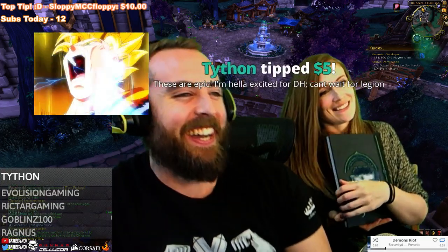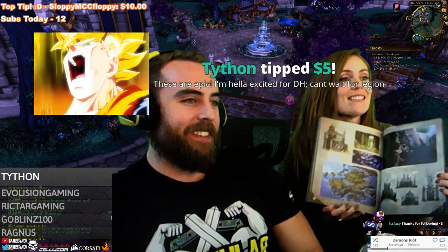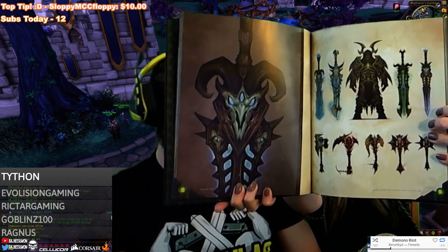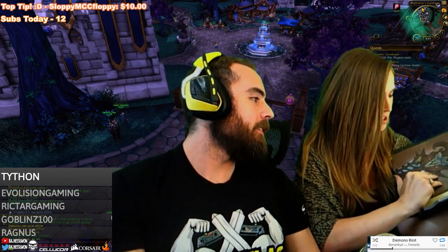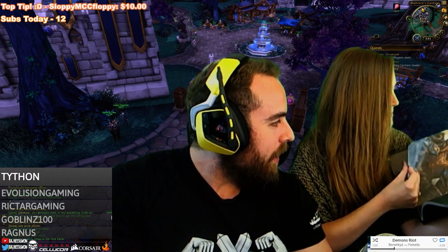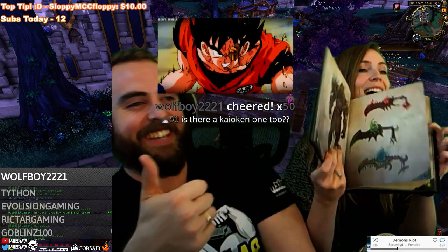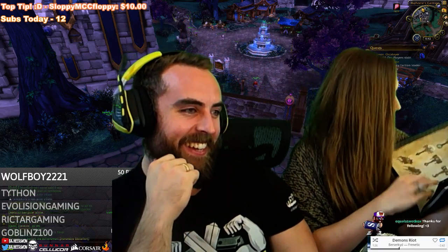Just chuck that on the ground — this is my workspace. Tython, these are epic. I'm hella excited for Demon Heart, I can't wait for Legion. I will show you guys — get in there. So it shows a lot of the art of Legion. Excuse my jank nails. Ooh, weapons! That looks sick. Is that Warrior? It looks like Blood Death Knight. So here's Frost, here's Unholy, and here's Blood. Arms and Armor — so the different class stuff. Can you guys see?